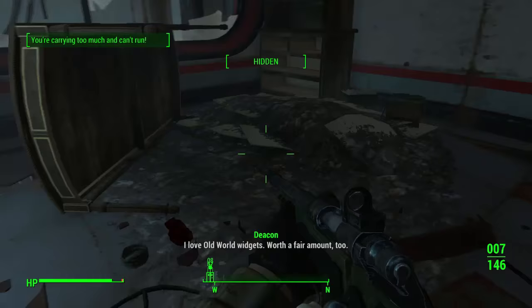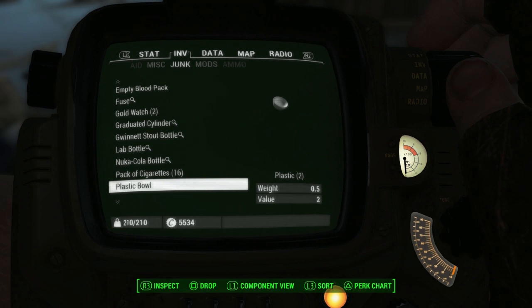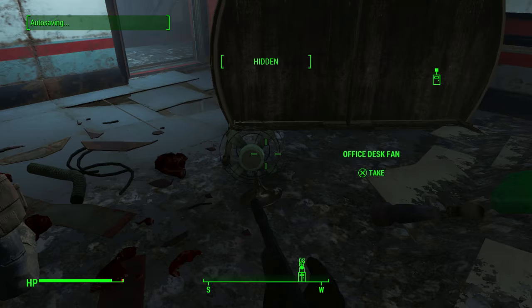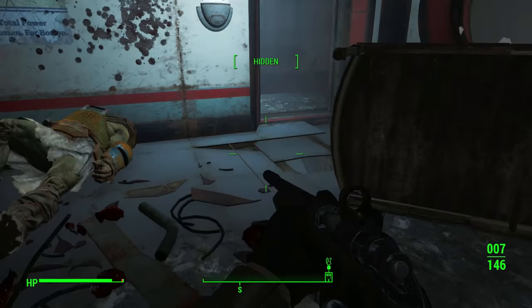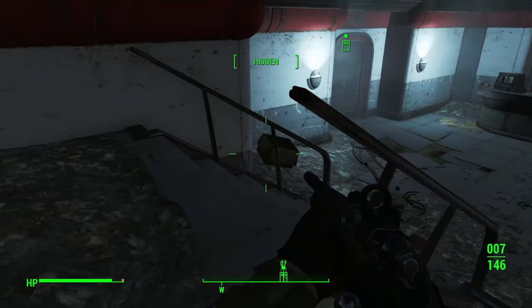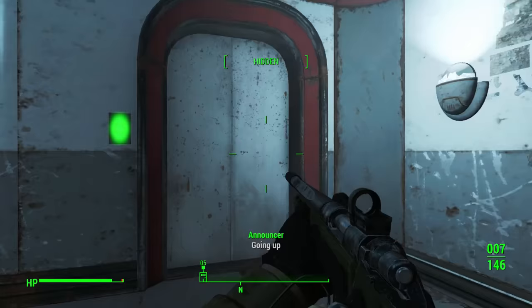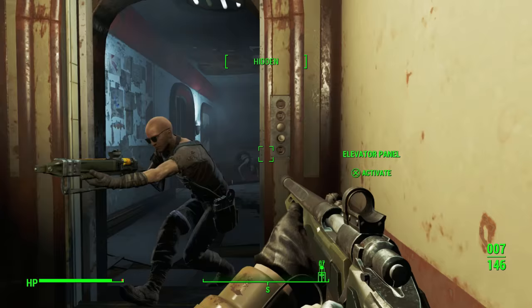Gunners. I love old world widgets - worth a fair amount too. I just have too many old world widgets right now. What we really need to do now is actually just go back to the hub and drop this stuff off. Pick that up, grab that, and that one. Okay, I think we wait - there was an elevator. Usually they're already on the floor. 21st floor - we're on the 21st floor! I didn't know we were up that high.